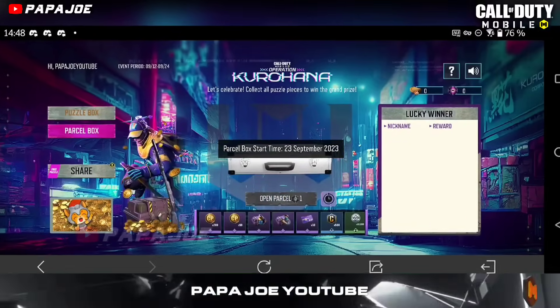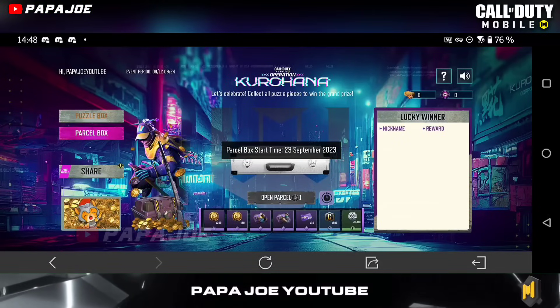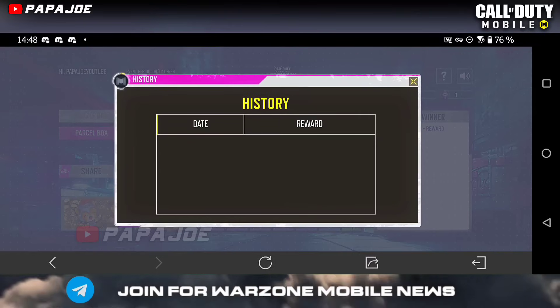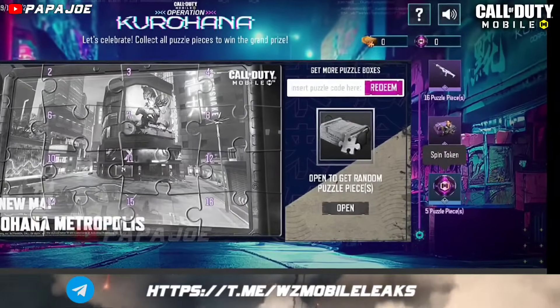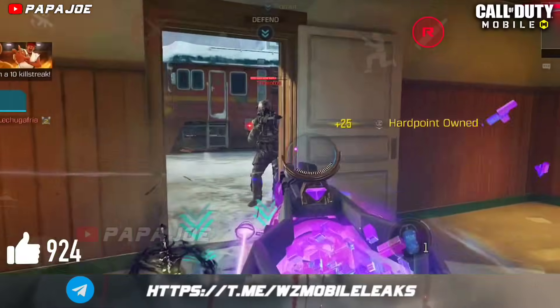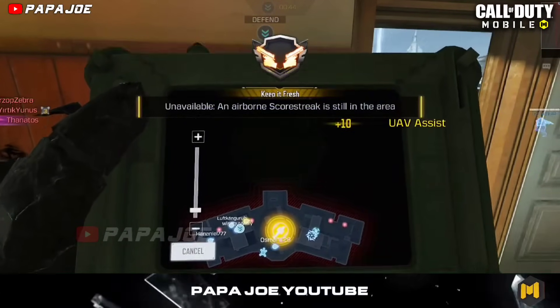Now let's talk about the parcel box, which will be available on September 23rd and 24th. If you open the parcel box with a spin token during this period, you will have the chance to win COD points for free. You can get the spin token by completing the puzzle milestones. If any of you have questions about the new Kurohana operation event, feel free to ask me in the comment section.